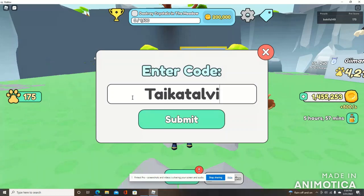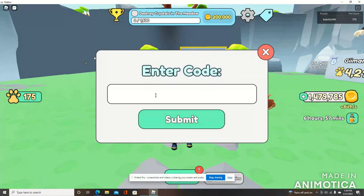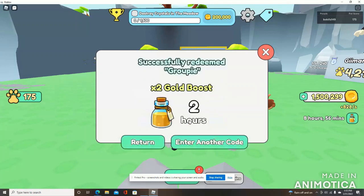Next code — you're only going to capitalize the first T: T-A-I-K-A-T-A-L-V-I, 'TaikaTalvi.' That gives us another hour of 2x gold boost. Next code we know how to pronounce: 'Groupie' — capitalize the G, G-R-O-U-P-I-E. We got two more hours of 2x gold boost. These codes are so OP.